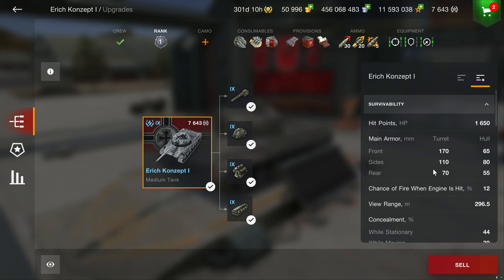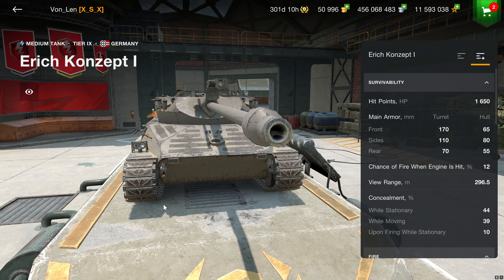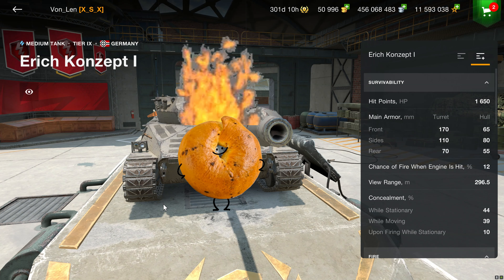Now let's slide over to the armor stats. The funky turret has just 170mm at the front, 110 on the sides, and just 65mm for the front of the hull. I'm going to be honest — this armor has no redeeming qualities outside of the rare troll bounce you could get in any light tank. If you get caught out in the open in this Funky Furby, you'll get toasted like a bagel in short order.